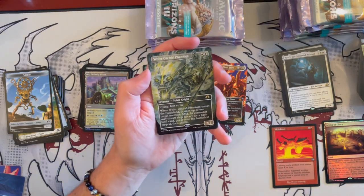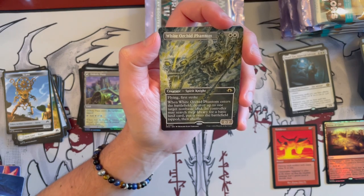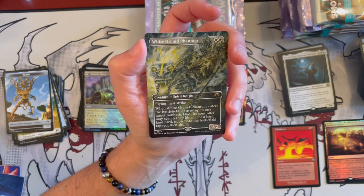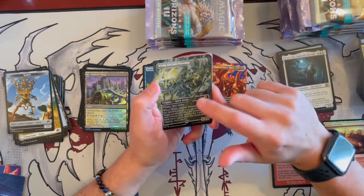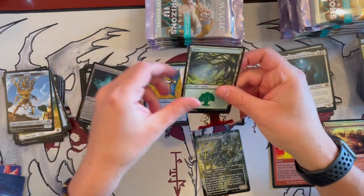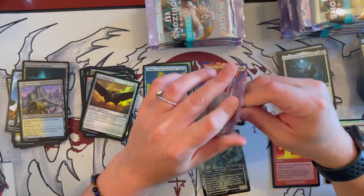Then we have White Orchid Phantom with the Richard Kane Ferguson alternate borderless art — really beautiful. Has Flying, First Strike, it's a 2/2. When it enters the battlefield, destroy up to one target non-basic land an opponent controls and search your library for a basic land card and put it onto the battlefield tapped. This is a reprint. Beautiful card — I love the extended art of this one, it's just gorgeous.